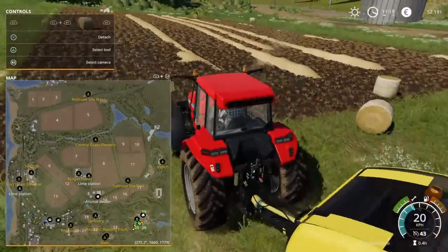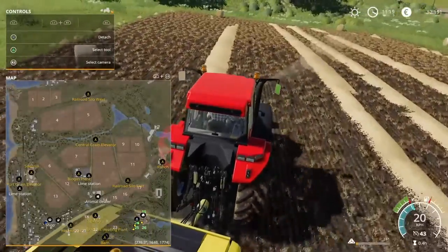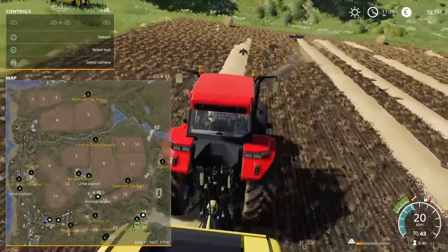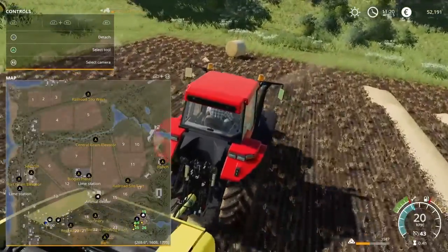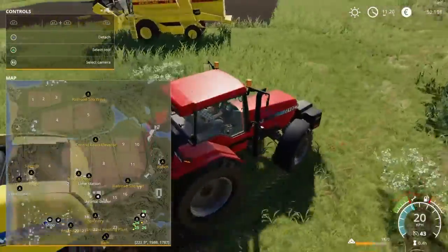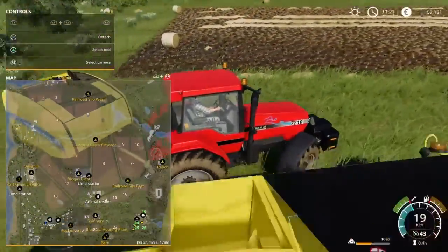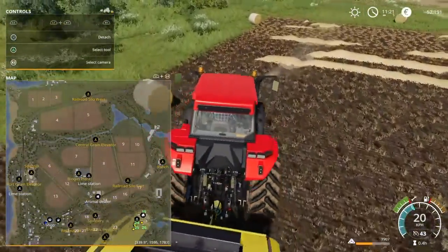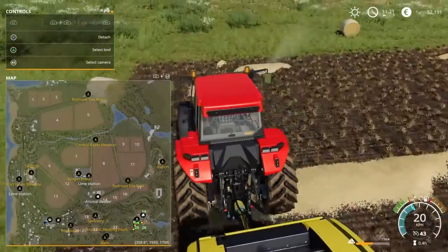Today we're going to be looking at Farming Simulator 19, which is also available on the Xbox One and PC. And just like its predecessors, it does have a few new features in it, which are horseback riding and horses to breed, oats, and cotton. And because of the cotton, you also get new equipment, which is the cotton picker and the cotton technology, which you will see later.